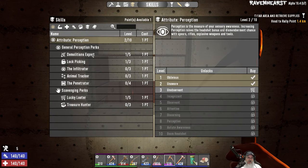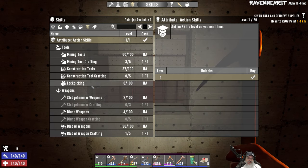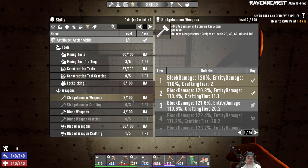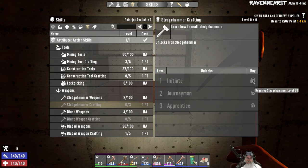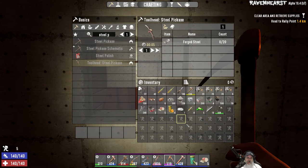We still have one skill point left. I've been working on Sledgehammer, that's level two. I can't believe it — I've killed so many zombies with sledgehammer weapons and I only have two points. We have to get to 20 before we can even craft the iron sledgehammer, so we're gonna have to rely on just finding or buying sledgehammers.